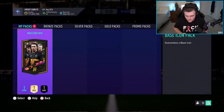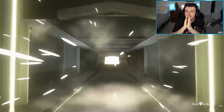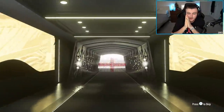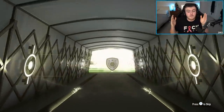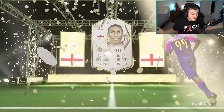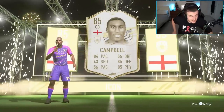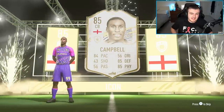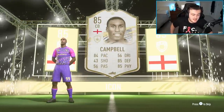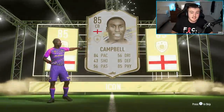Base icon pack. Here we go. Come on EA, big nation please. Please be a big nation. English center back — Rio Ferdinand would be incredible. That's actually not bad, I'm not going to lie. It's actually not terrible. It's a usable card. It's usable, it's not amazing, but it is usable. It's an L because it's probably worth less than the actual pack itself, but it's not total rubbish because that could have been way worse.